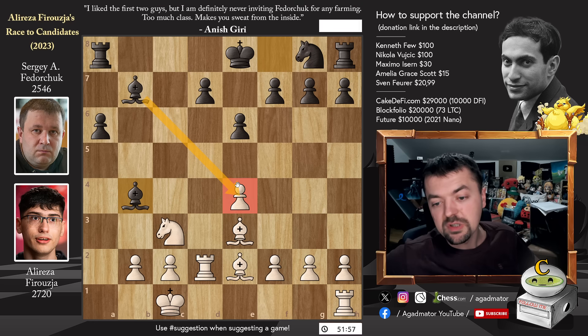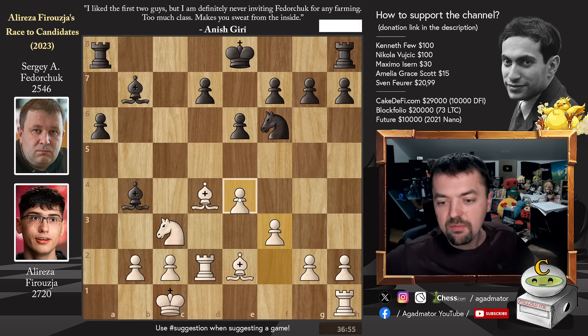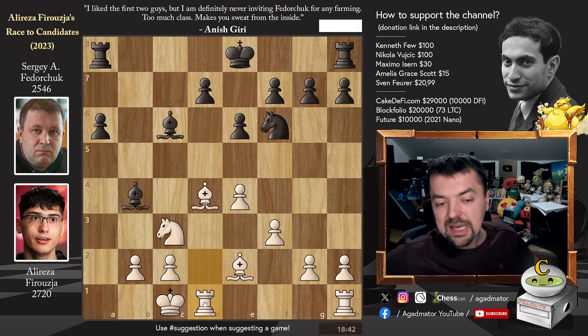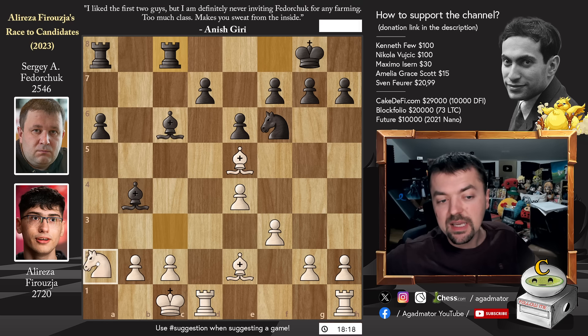The e4 pawn is now weak, so you have to defend it. But first Bishop to d4, going after the g7 pawn. So Knight to f6, and only now defending with Pawn to f3. We have Bishop to c6 and now Rook d back to d1, unpinning — as this is very annoying, of course. We have castles by Sergei and now Bishop to e5, trying to get more useful squares for the Bishop. At some point Bishop to d6 might be an interesting move.